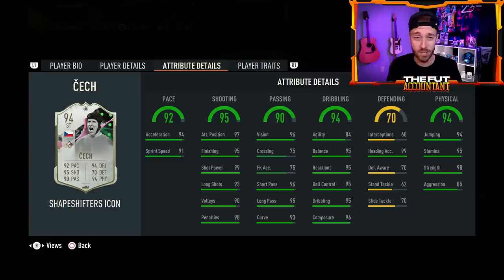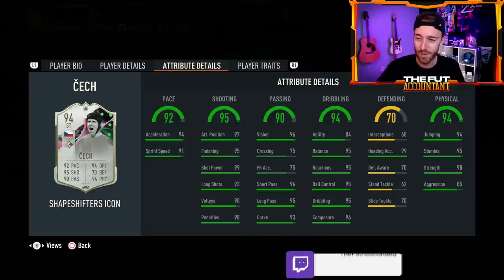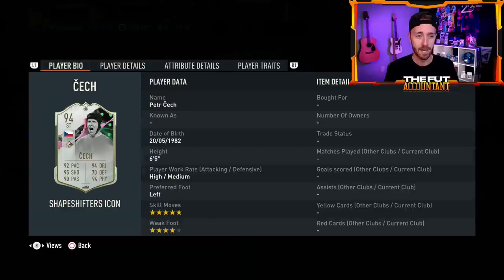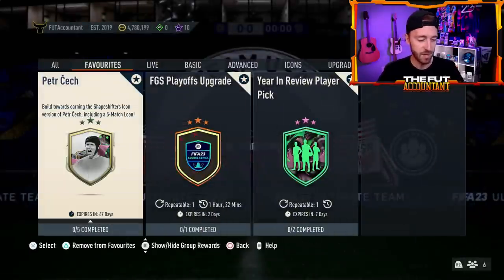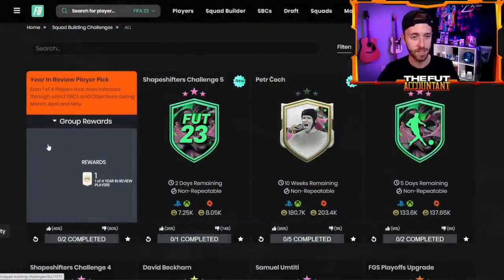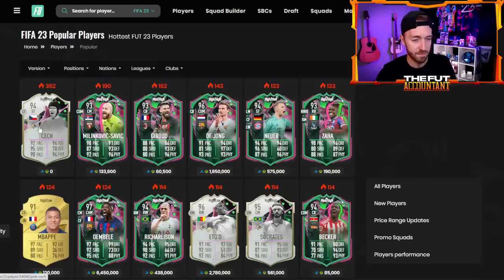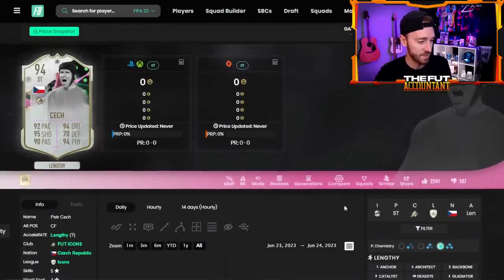I've seen a couple of people use Cech and watched a couple of player reviews — he just looks like so much fun. It's almost the Milinković-Savić situation all over again. 98 strength, 99 heading accuracy, with great shooting stats as well — 98 penalties, great composure and reactions. Look at those dribbling stats. The 84 agility means he can be lengthy for sure. I think people are using either a Hunter or a Hawk on this Cech card. The price here is again just astounding — 180,000 coins for this Petr Cech. Even if you don't want to do the full SBC, you can go get the five-game loan card for a very cheap price as well.